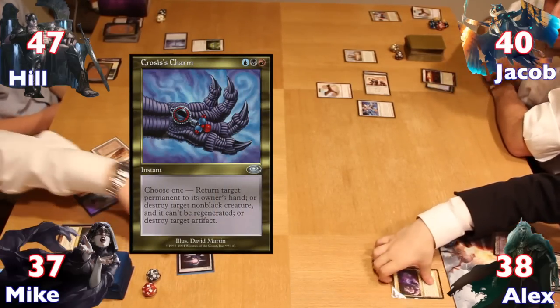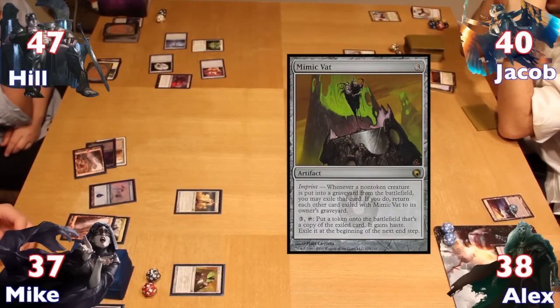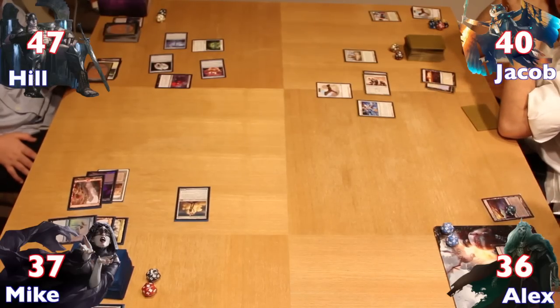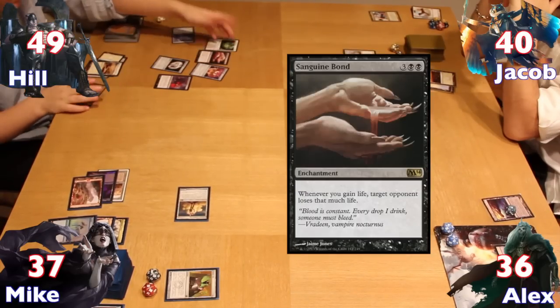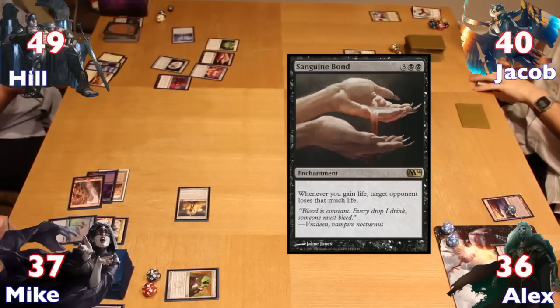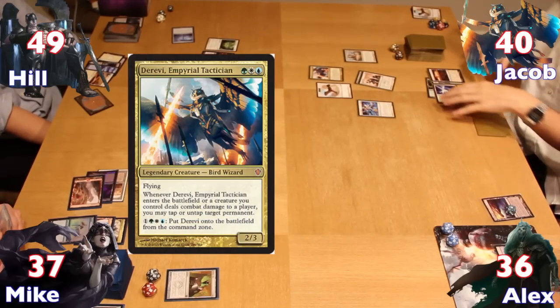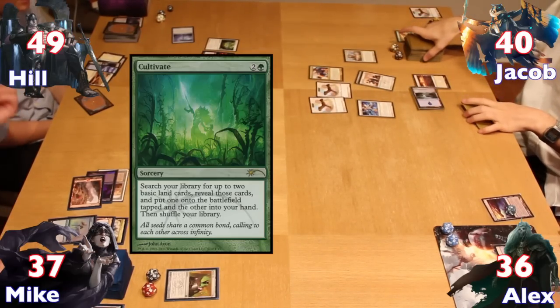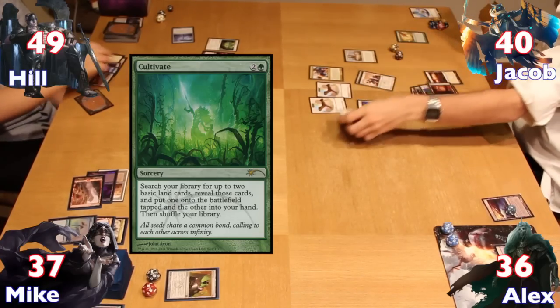With the pressure on, Mike untapped and cast a Mimic Vat, following it up by attacking Alex again for two with his Solemn. Hale gained two more life from Oloro before drawing and putting down another basic Plains. He cast a Sanguine Bond before passing to Jacob. Jacob finally brought in his commander Derevi, then put down an Island to get another 1/1 Bird token from his Angel. He used a Cultivate to tutor for two basics — one went right into play generating a third 1/1 token, and the other went to hand.